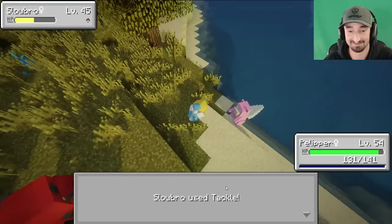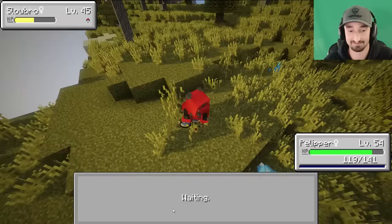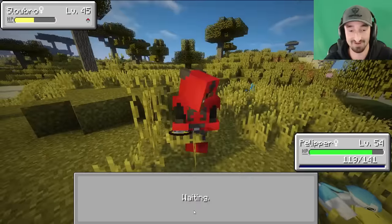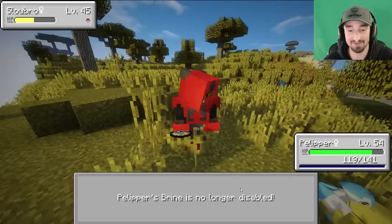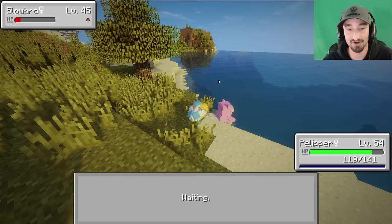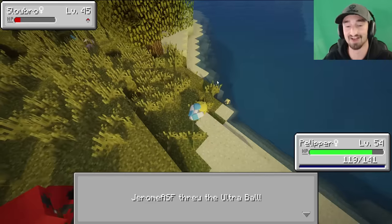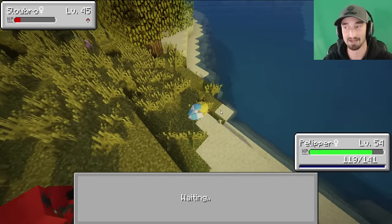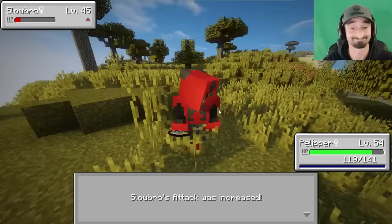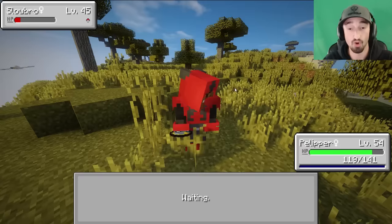I'm so used to just catching Pokemon with Master Balls. This is actually like having to play Pokemon. He keeps disabling my moves, it's making me very angry. Slowbro, stop wasting your time - you're going to get in my ball. You're going to be on my team regardless of if you want it or not. There are Slowbros all over the place here, I'm just going to constantly fight Slowbros.